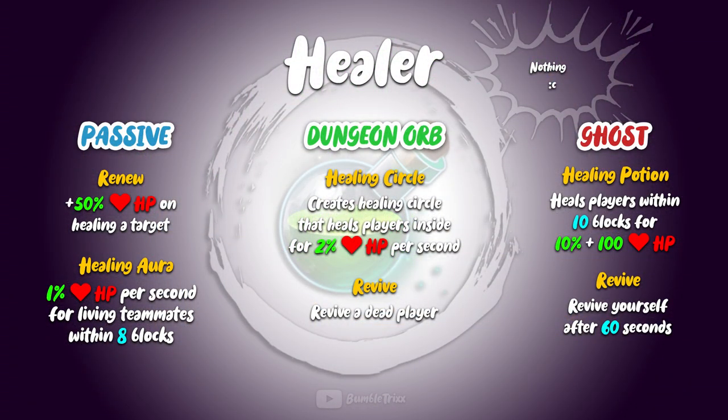Sadly, this is not shown in the basic stat boost, because the healer is the only class that does not have a single stat boost in its kit. I don't really know why they chose to do so, because the healer could obviously always use some mana or speed to help out others, but since they might change it in the future, I guess we'll have to accept it as it is for now.